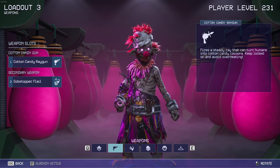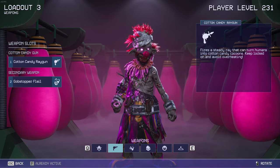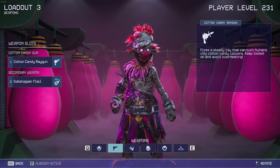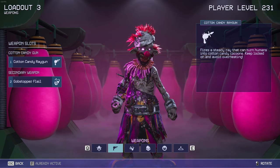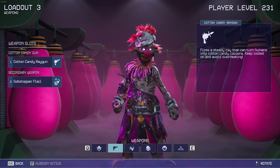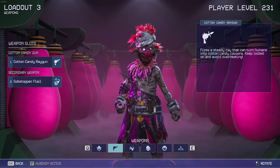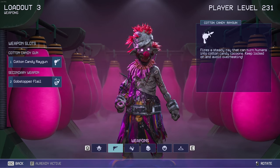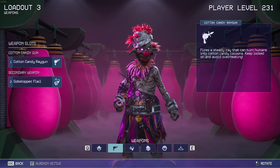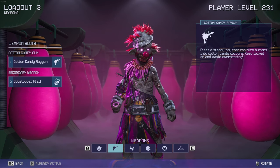Alright, so the first primary weapon is the Kong Candy Ray Gun. The Kong Candy Ray Gun fires a steady ray that can turn humans into Kong Candy Cocoons. Keep locked on and avoid overheating. Basically, when I knock down a human, I can easily turn them into a Kong Candy Cocoon. Rudy has the best stamina in the game, so I can literally go up to a human and use this Ray Gun on them and they can easily turn into Kong Candy Cocoons, even if they use energy drinks.